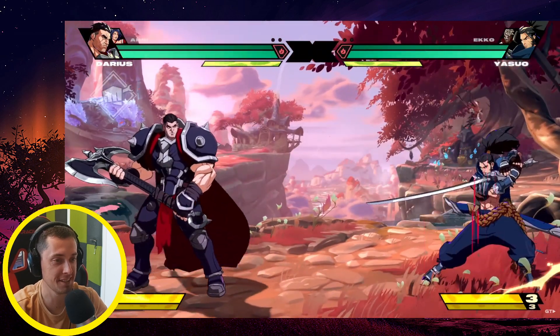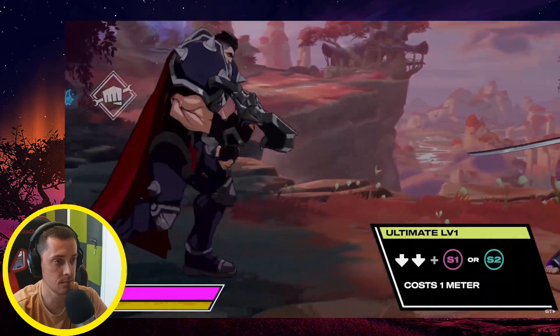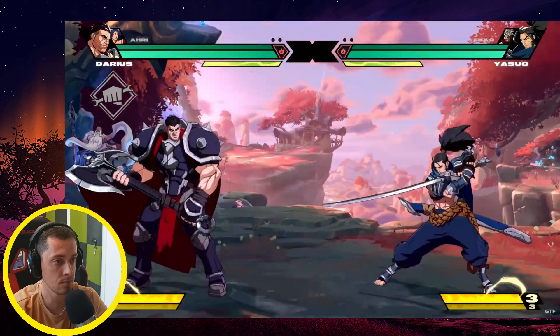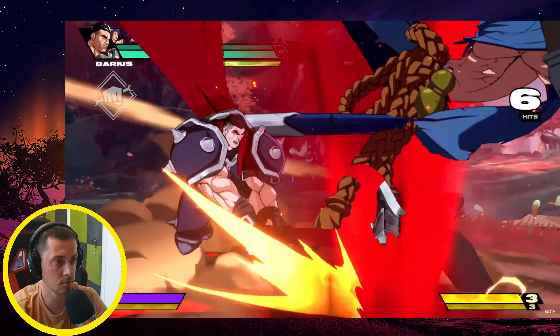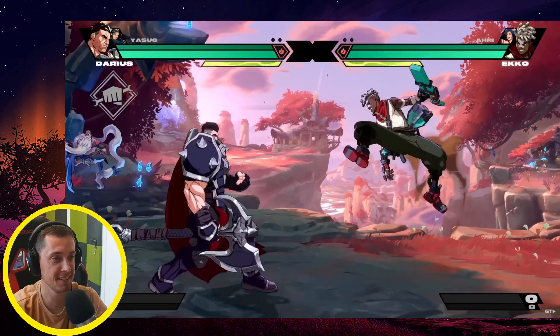You've also got access to two different level one ultimates for finishing combos — these use one bar of your ultimate meter. Press down-down and S1, or down-down and S2. Try down-down S1 and S2 together for your champ's strongest cinematic level two ultimate.